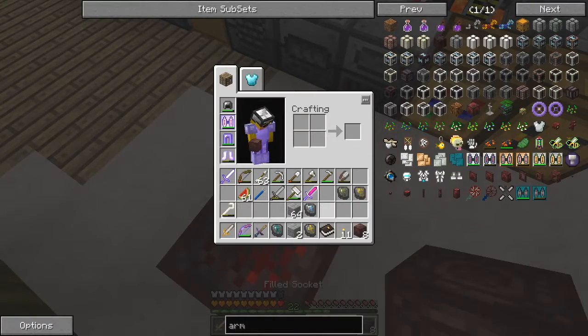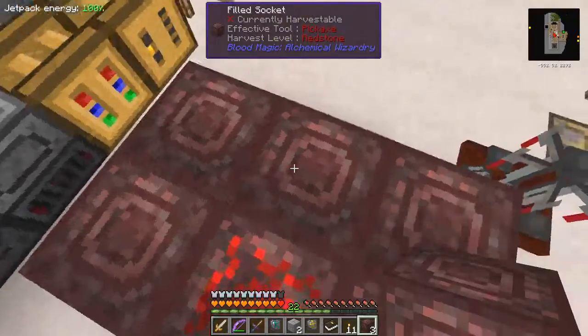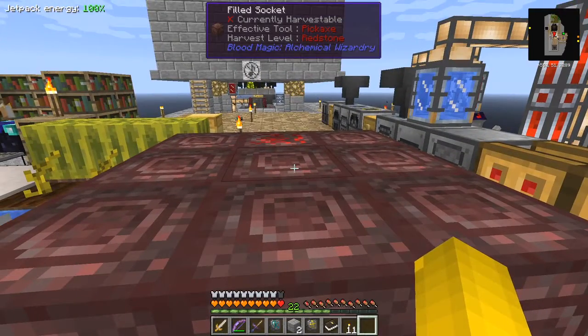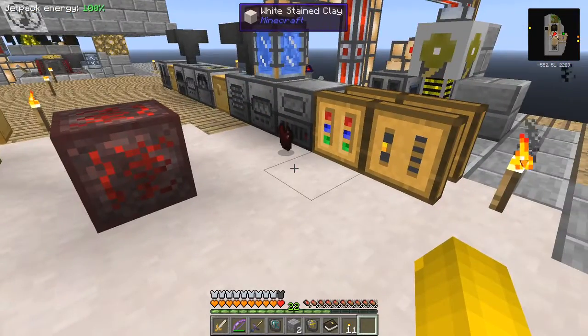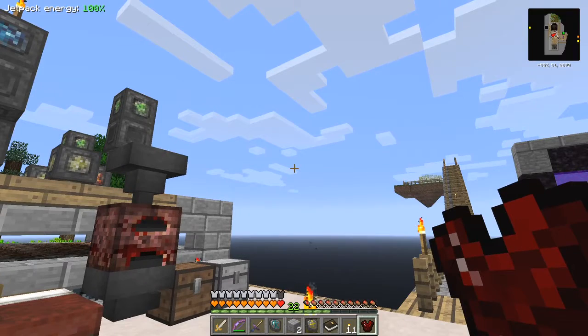We want to build a chestplate, so we need to lay out the standard chestplate pattern, excluding the armour forge. There we have it. And what we have to do now is right-click this. Simply right-click it and you get a nice big explosion — and a bound armour chestplate. Let's have a look at this one. Devilish protection.